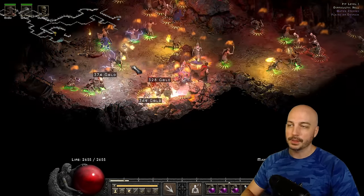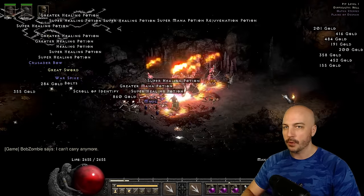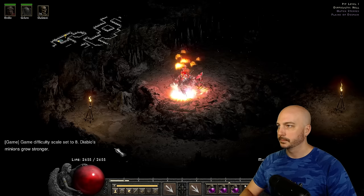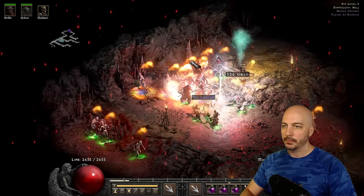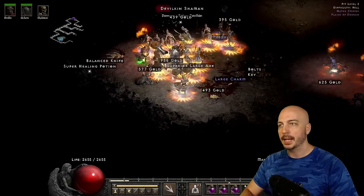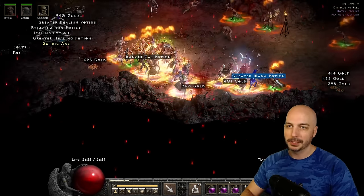We'll pop it to players 8 difficulty and head down to the lowest level of the Pits — that way we reset players 8 difficulty. You'll see how good it is even on players 8. Amp Damage, Corpse Explode — they all go down. Right there, Amp Damage, Corpse Explosion — out they go. You can see it's ever so slightly slower with the higher player count, of course, but it's still absolutely amazing. Survivability and safety are totally there — even without resistances capped, what danger are you ever really in with all those skeletons?